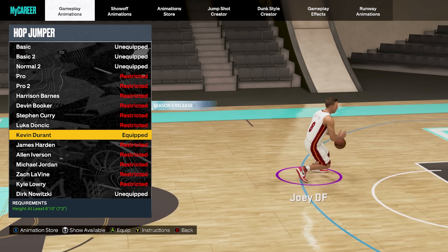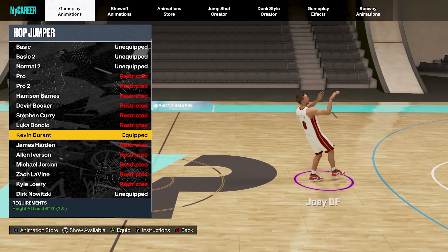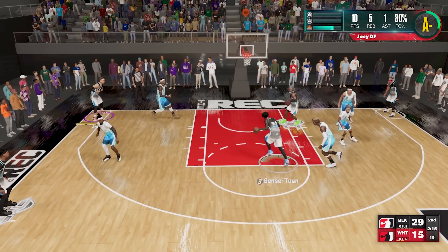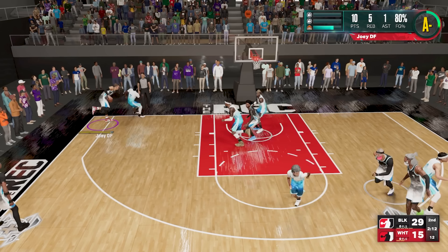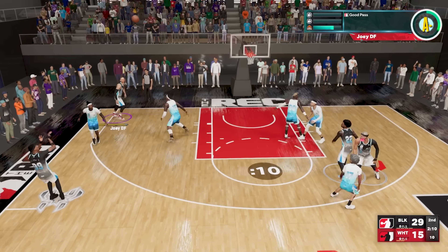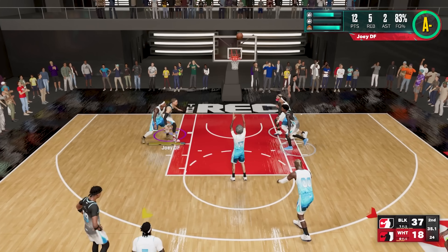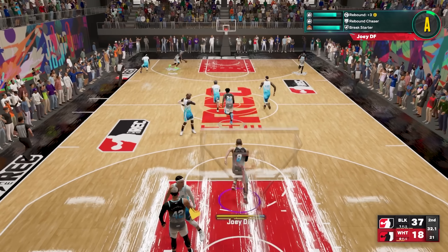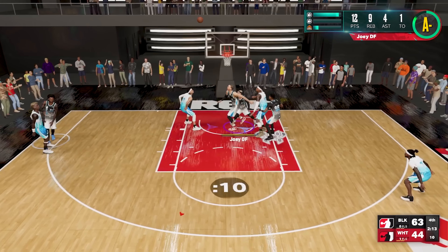I know after watching those shooting highlights you're going to want to know the jump shot. Here it is: base Paulo Bancaro, release one Giannis Antetokounmpo, release two Marvin Bagley, full speed with a 79 to 21 blend. For the post scoring animations: my post fade is Pro 2, my post hop shot is Kobe, and the hop jumper I use on every build that is 6'10" or taller is the Kevin Durant hop jumper.